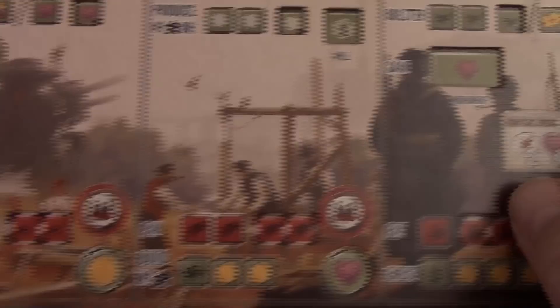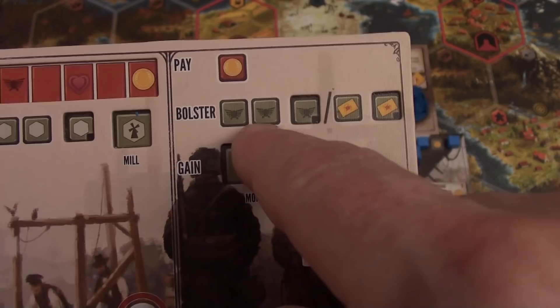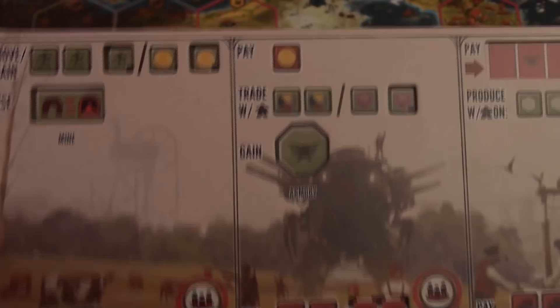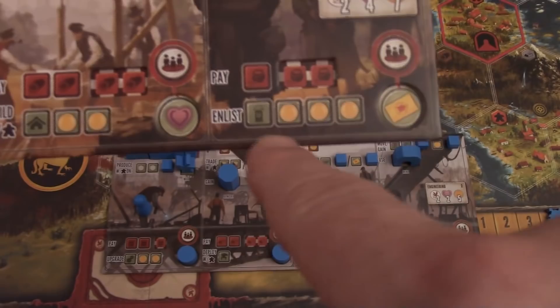During the game, you can take the bottom actions, which move the cubes from the top to the bottom. Trade gets you two resources of any kind. Produce lets you produce on two hexes to start. Bolster gets you power used for combat and other abilities. Buildings cover the big spaces on the board, and when you build them, you uncover benefits. Usually when you start, you can only do the top action because you can't afford the bottom. If you take an action, you do the top first and then the bottom. The bottom actions are upgrade, deploy, build, and enlist.